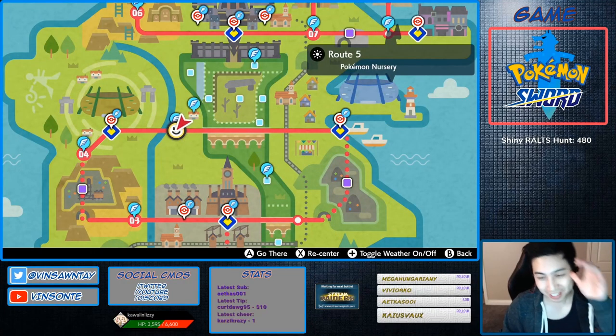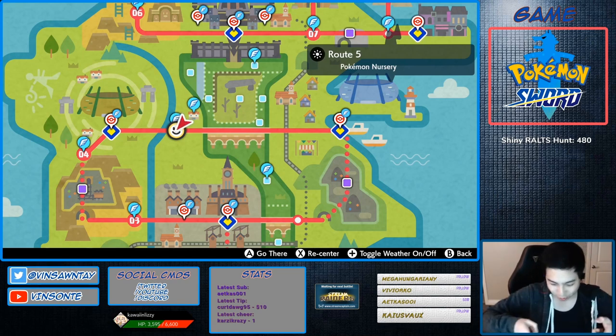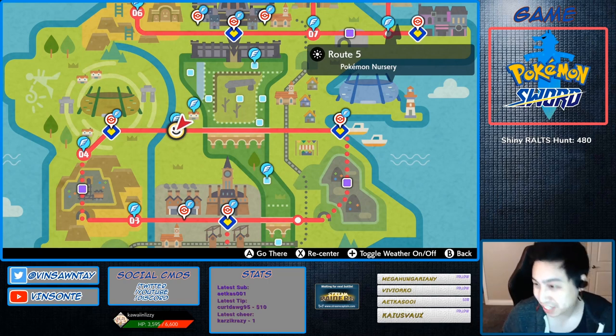So Meowth or Berserker — the hidden ability is Steely Spirit. Steely Spirit increases the power of Steel-type moves by the user and all your allies by 50%.